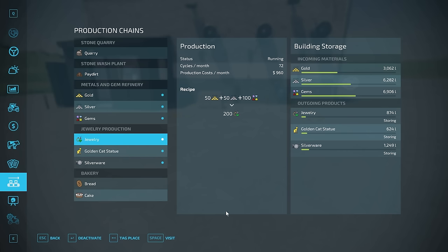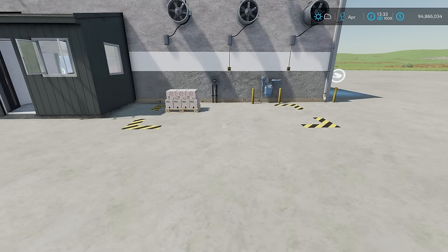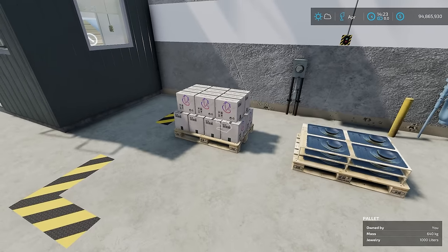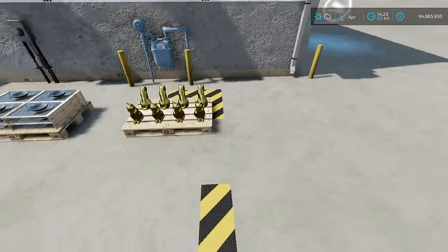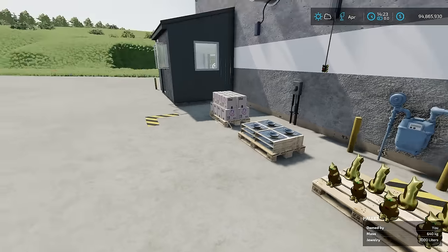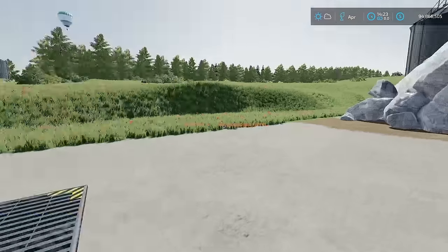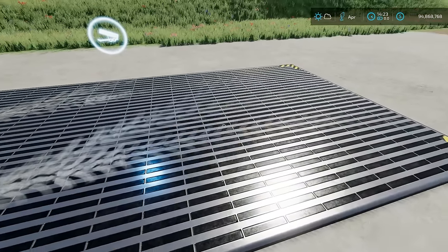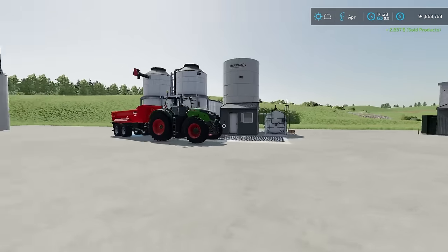After fast forwarding we already have some jewelry out. We also get silverware spawning. Looking at our pallets: jewelry is 1,000 liters at 640 kilograms; silverware is 2,000 liters at 1.2 tons; golden cats are 1,000 liters at 1.2 tons each. I dragged a pallet over to the sell point and sold it — nice animation just like other productions. Boom, it's gone — we made $2,800.